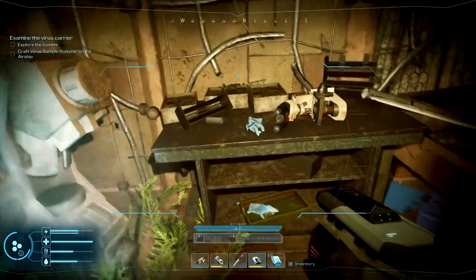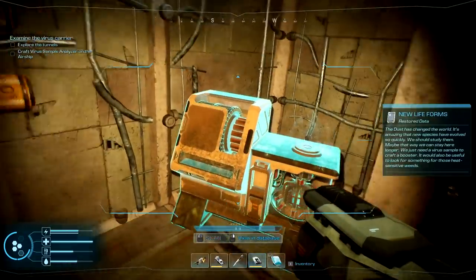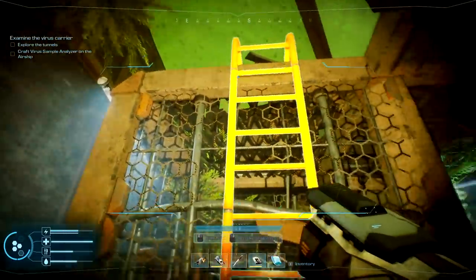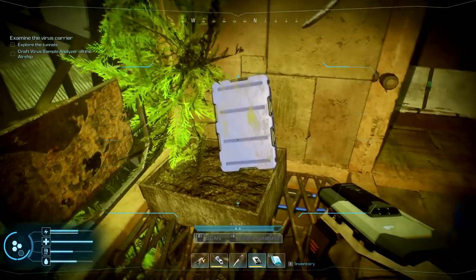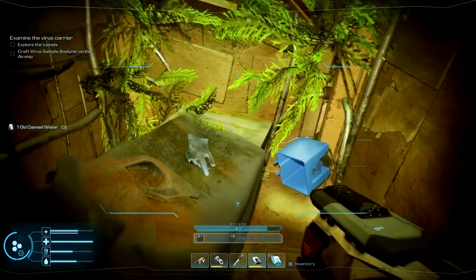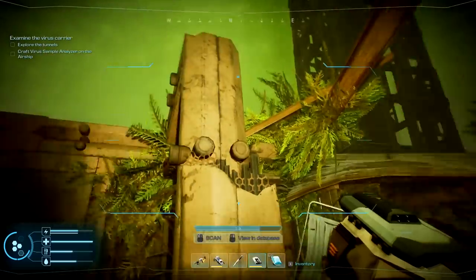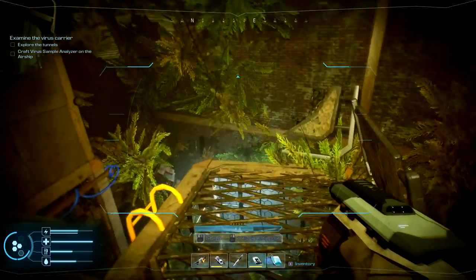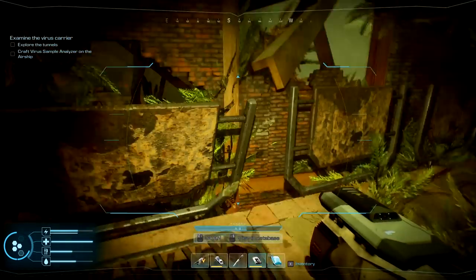New objective: explore tunnels. Now I have the ability to explore tunnels — but I've been exploring them already! Heat-sensitive weeds — they must be talking about that plant. Going up here. I'm actually taking damage, or at least it feels like it. Found a can of water. Nothing else around, and we're way up at the top level now.